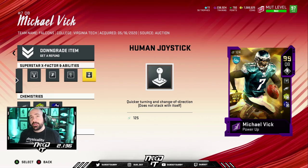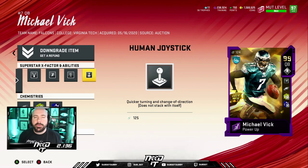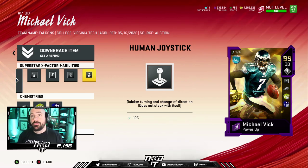Lastly, I use Human Joystick. Completely not needed — it is all for highlights, all for having fun. It's nice to be able to embarrass computer defenders when people are afraid to click on. That's what's good about Human Joystick. Those are the four abilities I use.